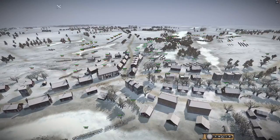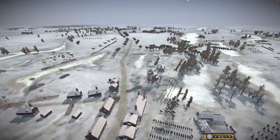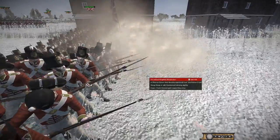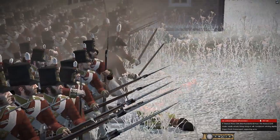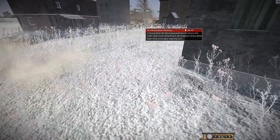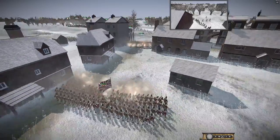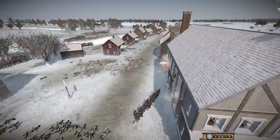It looks like the Confederation of the Rhine is almost going to take over this part of the city of Ilau, with the Bavarians now on the right still facing many of the British and Swedes. There's a nice volley from the Northumberland forces — look at the officer firing his pistol, it's awesome! He's firing his pistol. The Bavarian unit is taking heavy losses but also dealing them back. The Nassaus have been sent in.